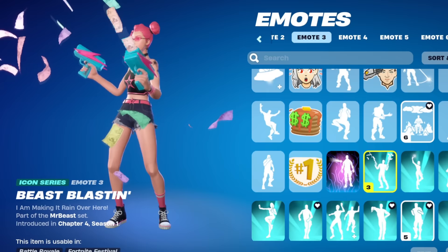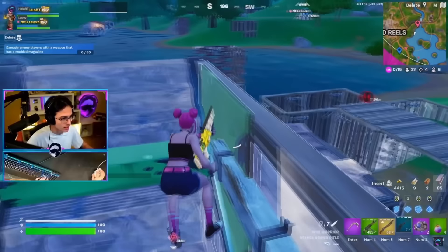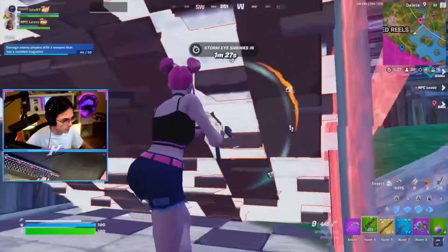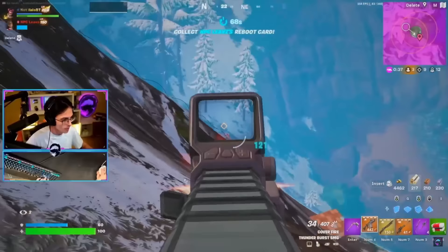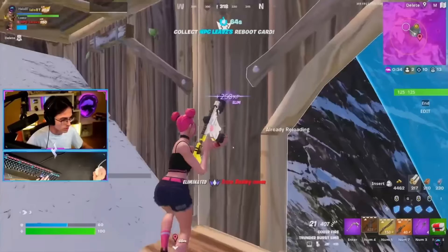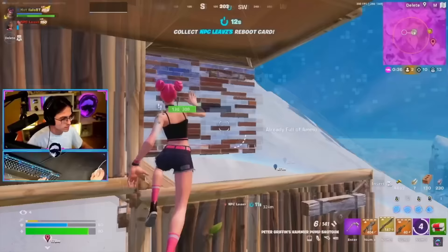I've talked about Surf Witch so many times on my channel. It used to be in the top five skins of all time — everyone was using it — but now that it's been in the game for a while, people are starting to use some of the other skins. It is still really clean though, and all it would take for this to become a lot more popular again is if Fortnite added a new style for it, which might happen throughout Chapter 5.